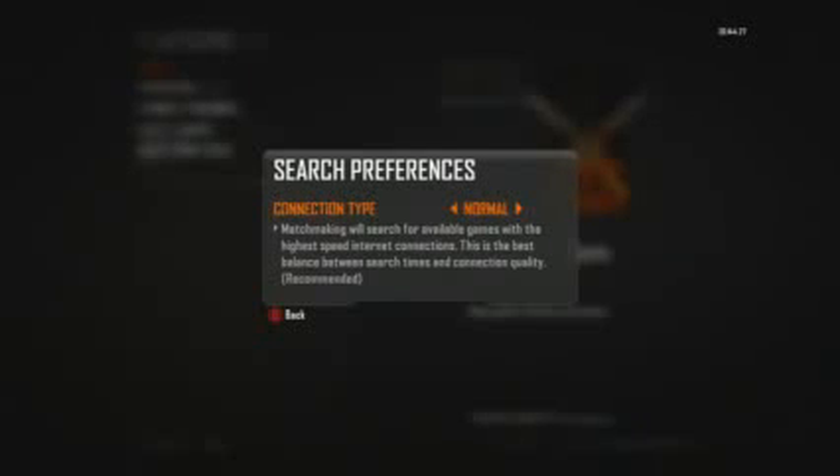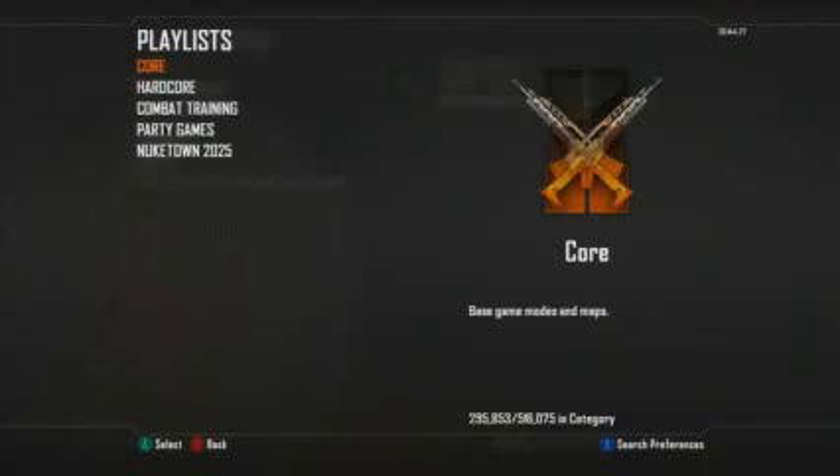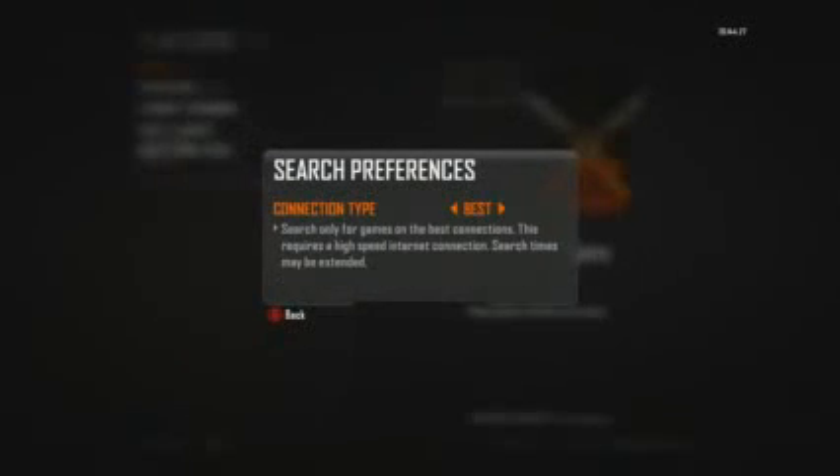Now there is no reason that anybody should be playing on Normal or Any. Right now there are 516,000 people on this game — why would you play on Any? There's no reason, because you're going to get into a game within 10 seconds anyway. What is 20 seconds of your time getting into a game to fix your lag and make you actually do better with a better connection? So everyone, go put your search preferences on Best.